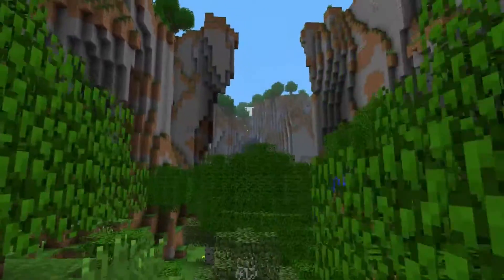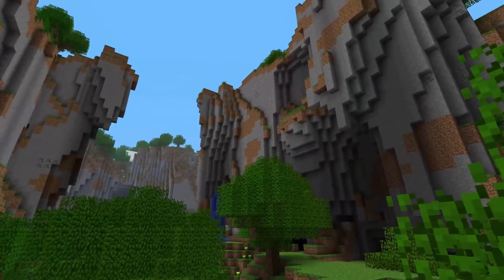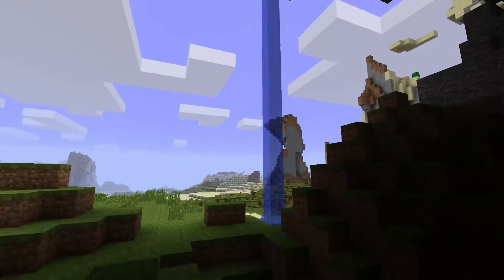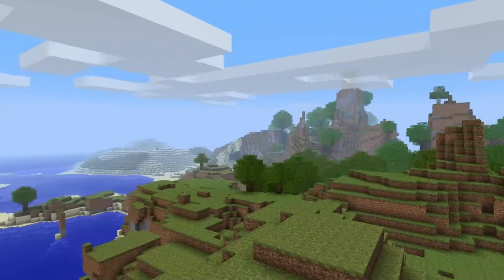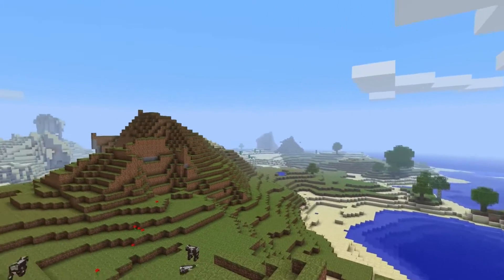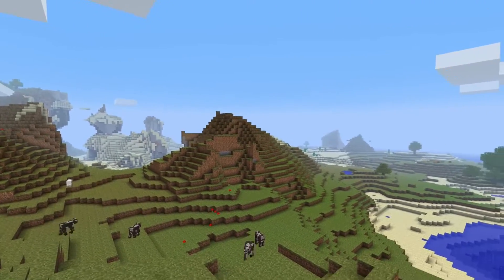I'm sure some of you remember the old beta 1.7.3 terrain generation. It was before the big adventure update that was released in beta 1.8. Biomes were smaller, more random, and each one had a wider range of height variation. The effect of these variables created a landscape that was always extremely fun to explore and build on.